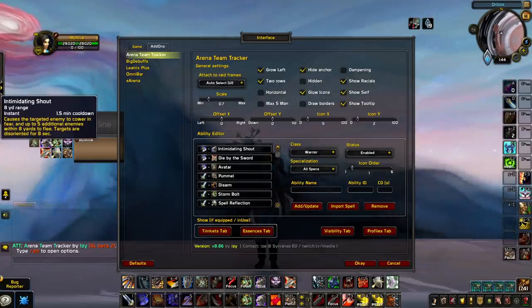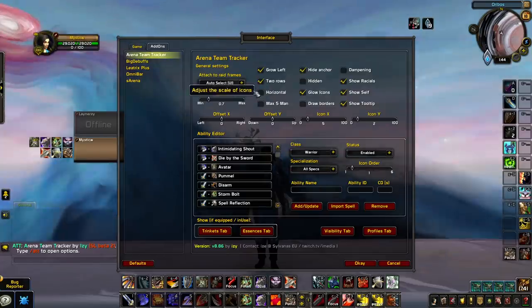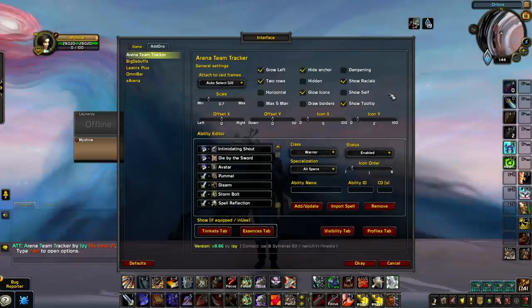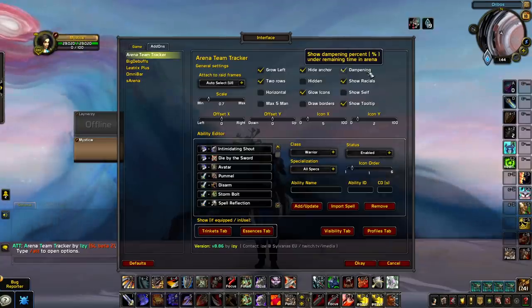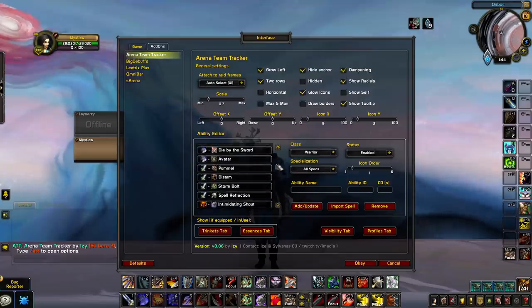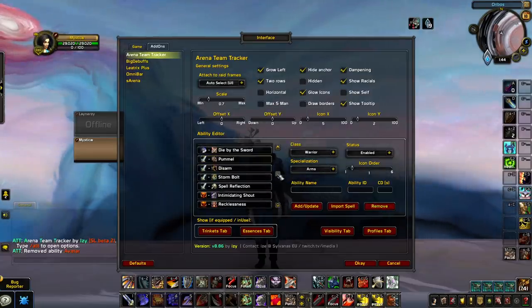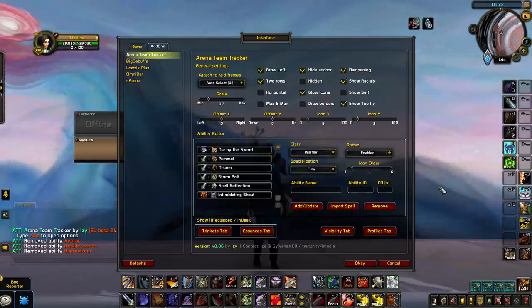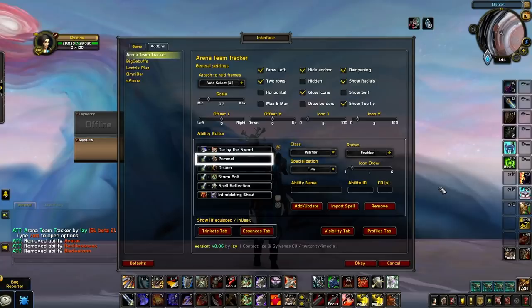We also recommend disabling 'Show Self' to avoid cluttering your UI, since your own cooldowns should be clearly visible in your action bar. Dampening is a bonus feature we suggest you enable, as it shows the percentage healing decrease currently active during dampening. You might also want to customize which spells are shown — Arena Team Tracker might initially show cooldowns you're not interested in tracking, so go through each class and disable what you don't want. Major defensive cooldowns, important crowd control, and interrupts are a great starting point to keep enabled.